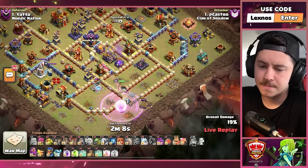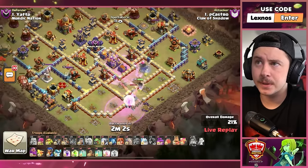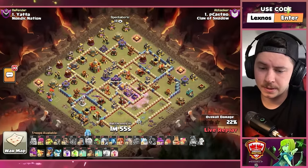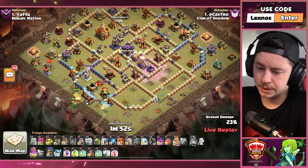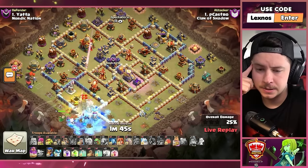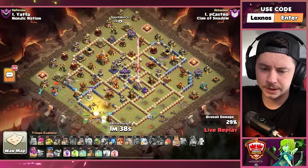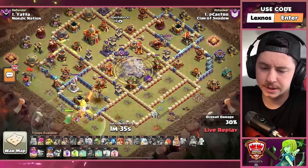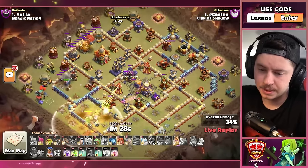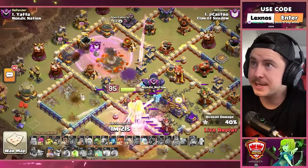Still might need a rage — there's the rage! Wall break on the left. He is gonna recall that queen. Ice golem, king, warden, apprentice warden, golem on the left side. Royal champion on the left as well, wall break to the second layer. Quad quake the core of the base — a jump spell could have done that, but the warden ability does a battle blend for the town hall. Oh gosh — is it a bowler bounce? Bowler bounce takes the monolith and the town hall! Let's go!